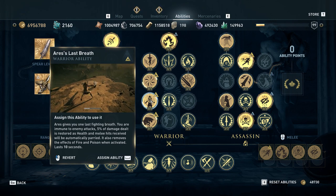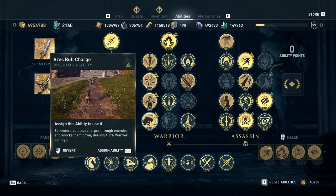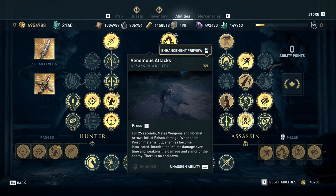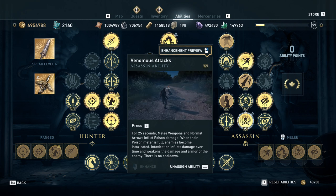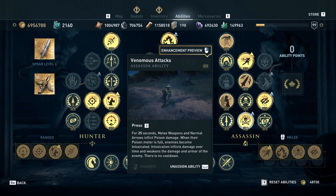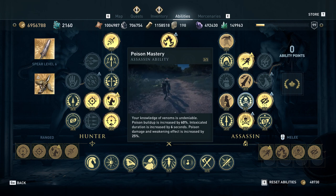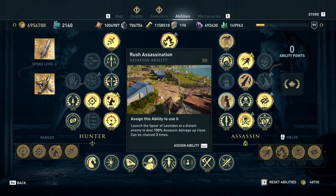Back to abilities: second wind or Aries' last breath is definitely core — always nice to have a heal. Weapons master is core — you want that for the crit chance. You could definitely skip charged heavy attack; definitely skip bull charge. You definitely want to get three of three shadow assassin for the crit damage. You want to max venomous attacks so it has zero cooldown. You want to use the ability instead of the engraving, because by using the engraving you would lose a slot on your bow. This way you can use that slot to get a little more damage. You're only going to get three of three here regardless, for the extra poison damage bonus and extra buildup.